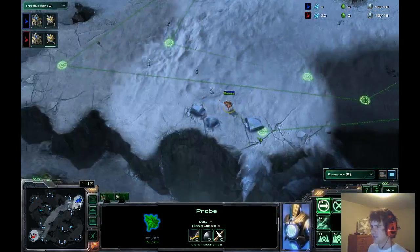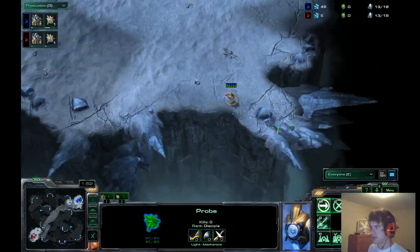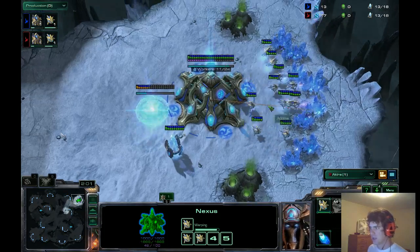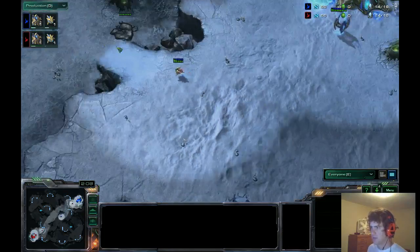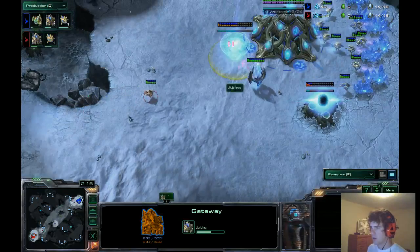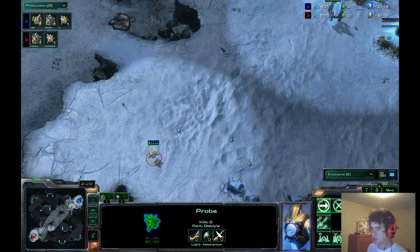Dirk Diggler has sent his probe up here, and it might look like he's trying to proxy — and in fact he is. Did Akira see this at all? I don't think he has. So there's a sneaky probe there. There is a gateway in Hollow Point's main though, so it's not like he's going to a proxy two-gate in Akira's main. He's being really, really sneaky with this probe.